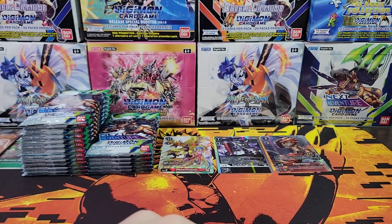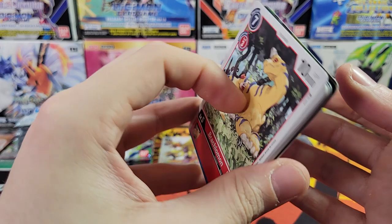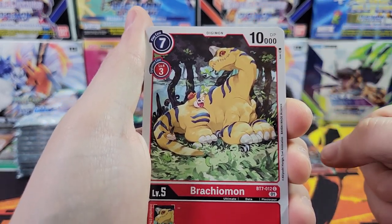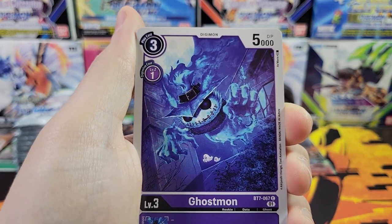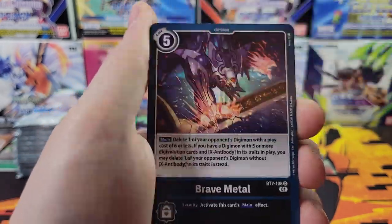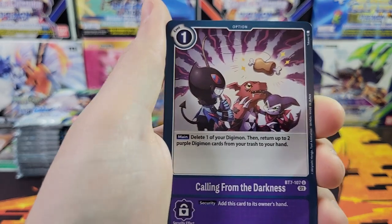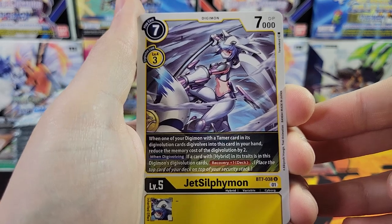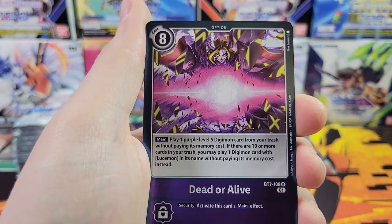I just noticed there aren't memory counters - they stopped doing the memory counters. I thought that was just in the Classic Collection because it was a special set, but there's no memory counters in these packs either. Interesting. Because you kind of need those to play the game - not sure why they got rid of those. Also, it kind of protects your hit in the back, because the last card in the pack is the good card - that's where you get your secret rares, super rares, and alt arts. I hope they go back to putting those in there. It cuts cost for them I guess, but you're not protecting the card in the back that actually has value.